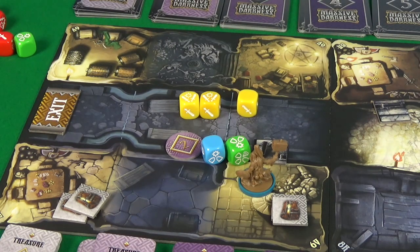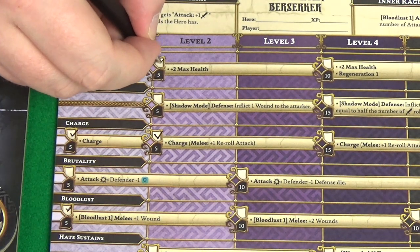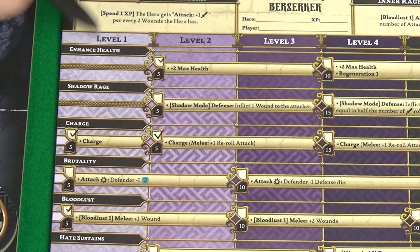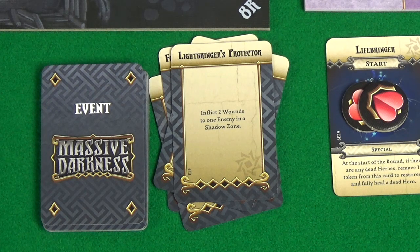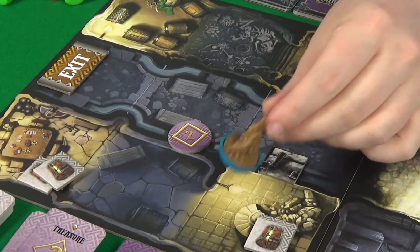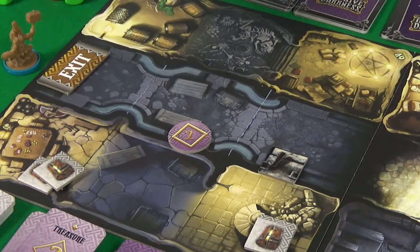Enemies phase - there are no enemies, so on to experience. I'll spend the five I have on enhancing my health - plus two max health puts me to seven. For our event: lightbringer's protection - inflict two wounds to one enemy in a shadow zone. There are no enemies to inflict the wound to, but that means nothing new coming out to fight. So with that I could hang around and try and pick up the rest of this treasure, but I think I'm going to go two, one, two, and out the exit. And that is the end of the quest.